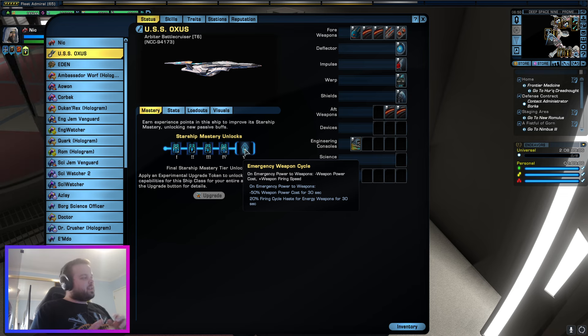Energy weapon builds — anything that's running beams, cannons, fire at will, beam overload, cannon scatter volley, rapid fire, surgical strikes, our exceeded rate of limits, our reroute power to weapons.